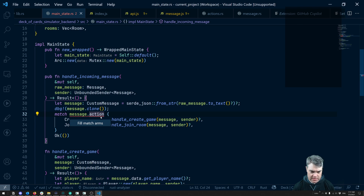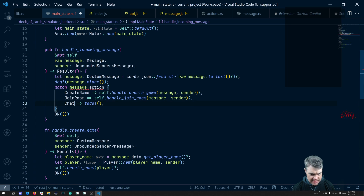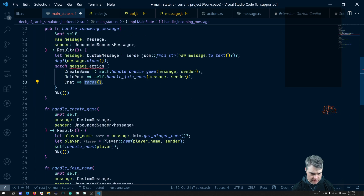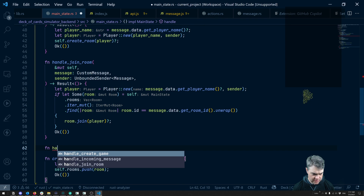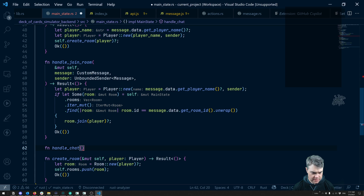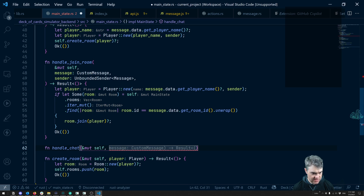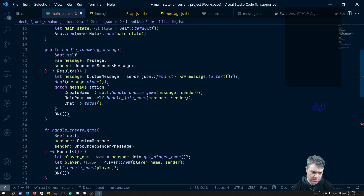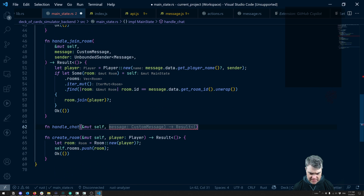Let's just do cargo run. Apparently cargo watch just stopped working with this — it's not really resetting. Actually wait, no — I've got an error, never mind. Oh well, that explains that. Okay so message action — the match arms. Okay so when we have chat, what do we want to do? We want to self.handleJoinRoom — so we want self.handleChat. So we have a message, there's a custom message, and then the sender. I don't know if I need the sender — I think this is just all I need.